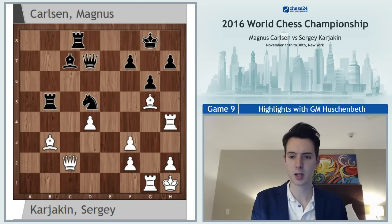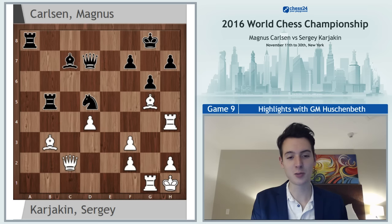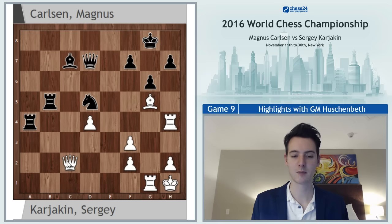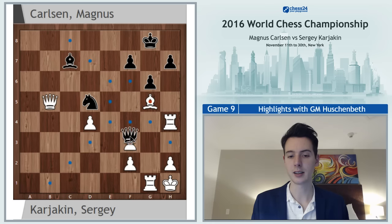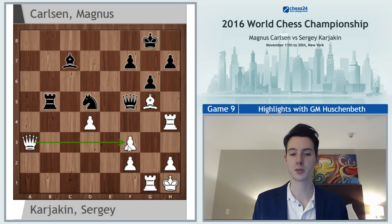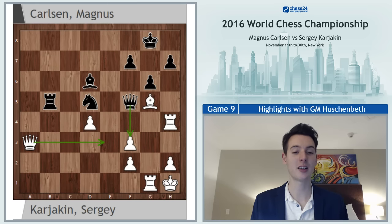So Karjakin went queen c2, rook a8. At this point bishop a4 is once again possible, but now black takes and plays queen f5 — similar ideas — and queen takes b5 leads to a draw by perpetual. White actually shouldn't try for more, because if he goes queen a3 here, which looks like a good move protecting his pawn, he's suddenly losing after bishop d6, another deflecting move. You cannot keep the pawn protected anymore — all the squares on the third rank are under control and black wins.